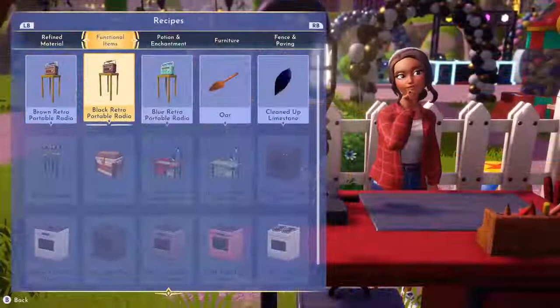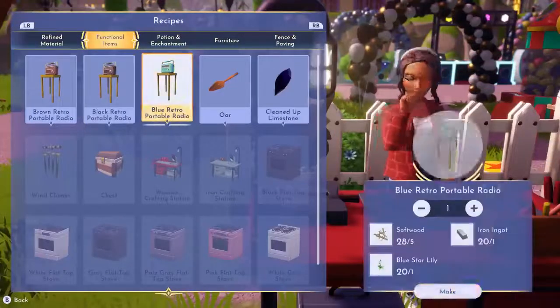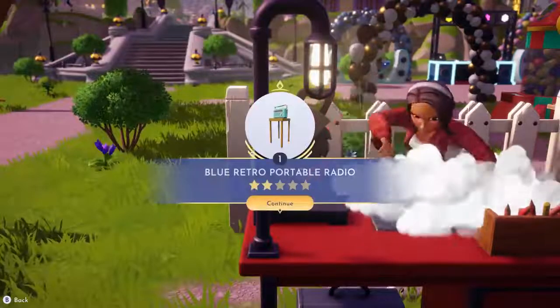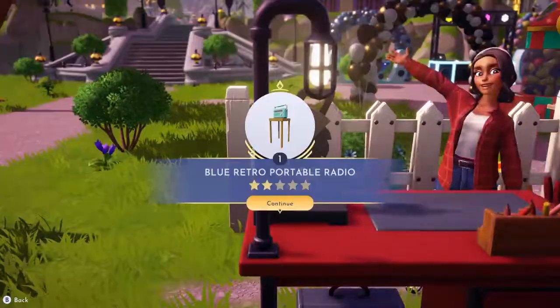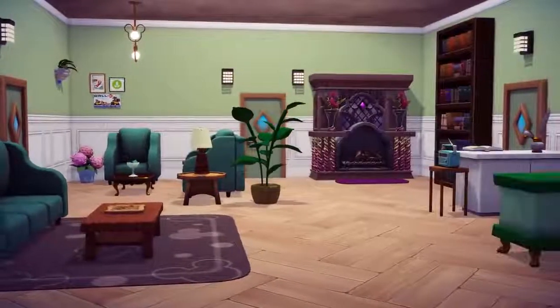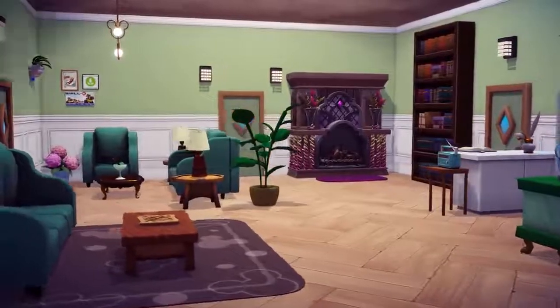Cooking isn't the only way to create amazing things in Dreamlight Valley. With the right foraging materials, you can make all sorts of things on your crafting table, like furniture. And furniture is super fun when you can add it to your home and move it around your space — the possibilities to mix and match are endless.